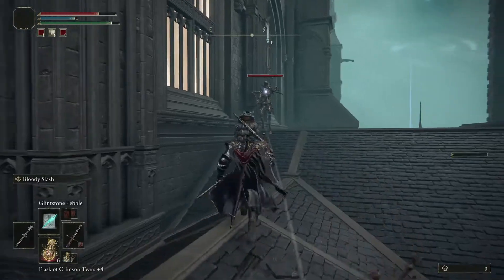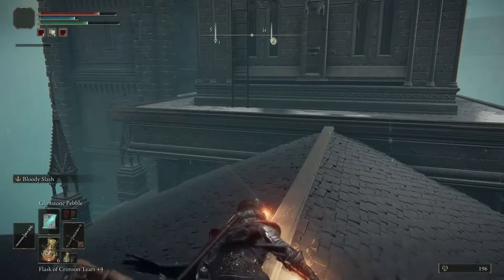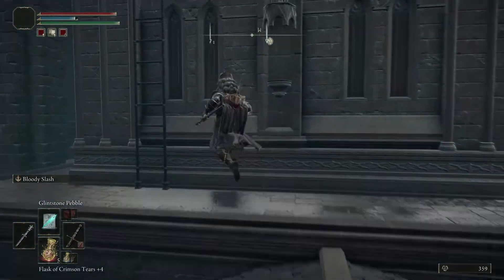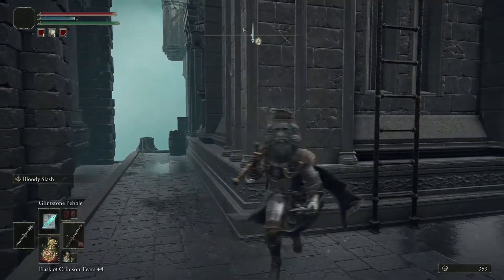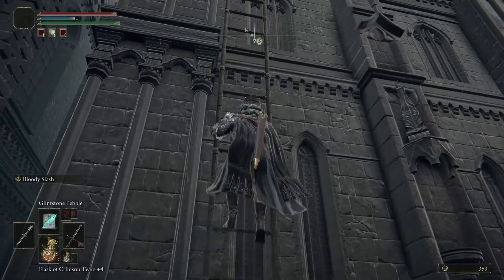Kill him. Then you are going to come up the ladder. Remember, there will be hidden things — there's an item down there you can grab. I'm just showing you guys exactly where to go to get this staff.